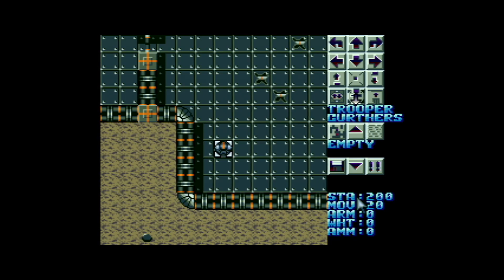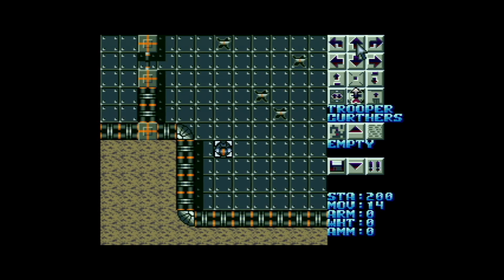Down here we have stamina, we have movement points, we have armor, we have weight, and we have ammunition. We have a weight of zero at the moment. We have 20 movement points, and those movement points will reduce as we start to move — as we rotate our character, and as we move them forwards and backwards. Those rotations have taken one movement point each, and then when I walk forwards, that takes two movement points. And if I move diagonally, that takes three movement points.